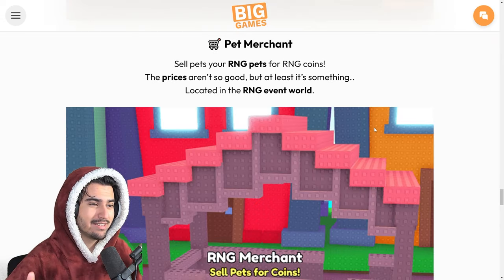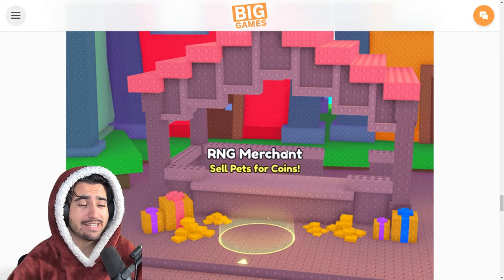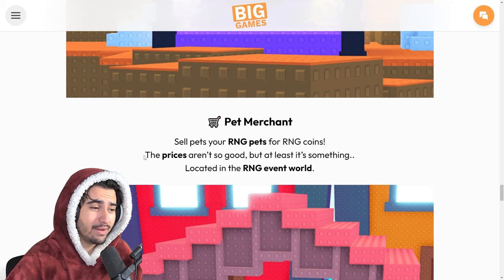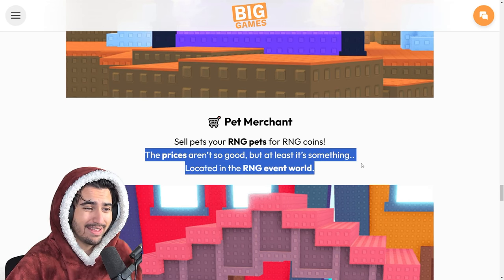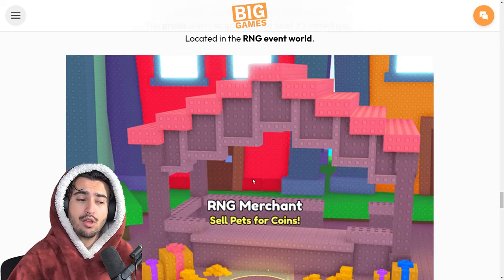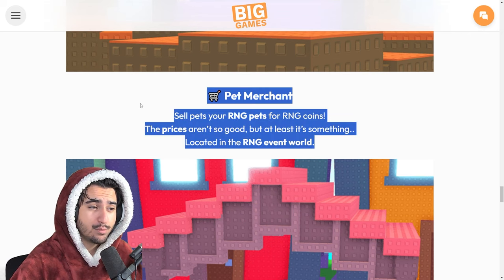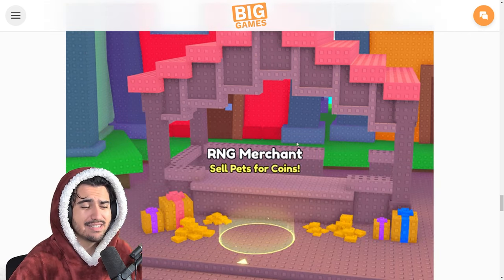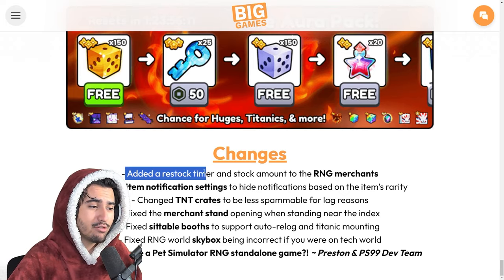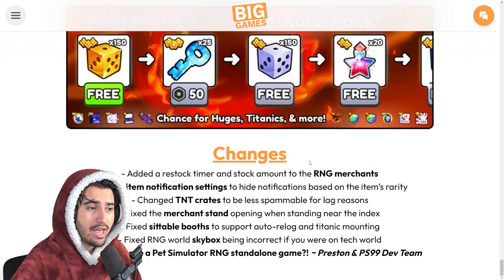There is also a pet merchant, and the reason I almost forgot about it is because it is so trash you probably won't end up using it. Big games actually says the prices aren't so good, but at least it's something. If you are really down bad on coins, this might help you craft some dice, but honestly this is going to be pretty useless for the vast majority of you. Last but not least from the dev blog, they added a restock timer and stock amount for the RNG merchants, which is really good and going to be very helpful.